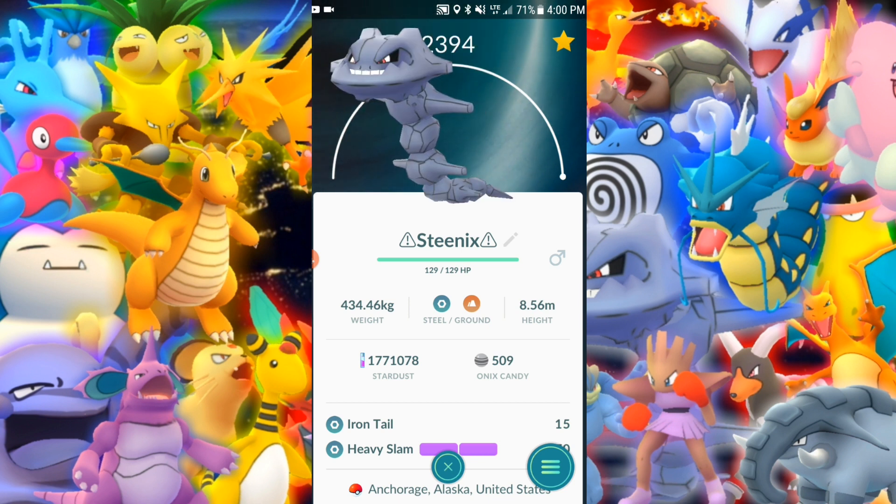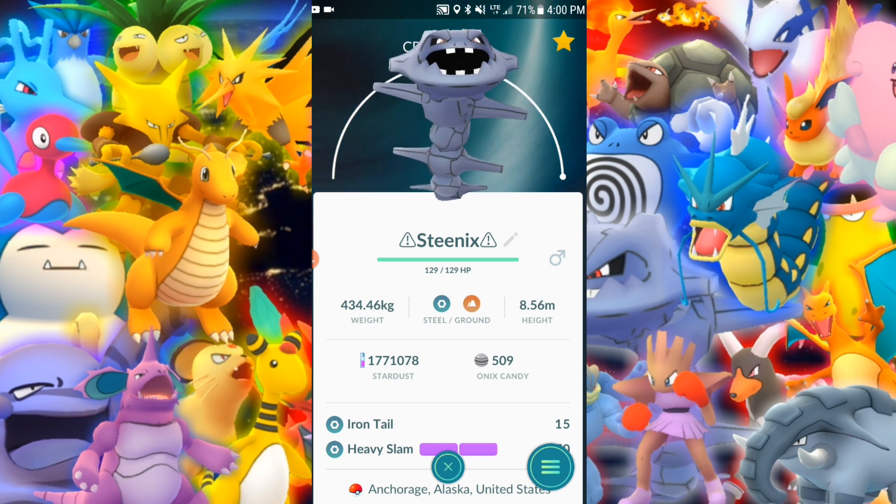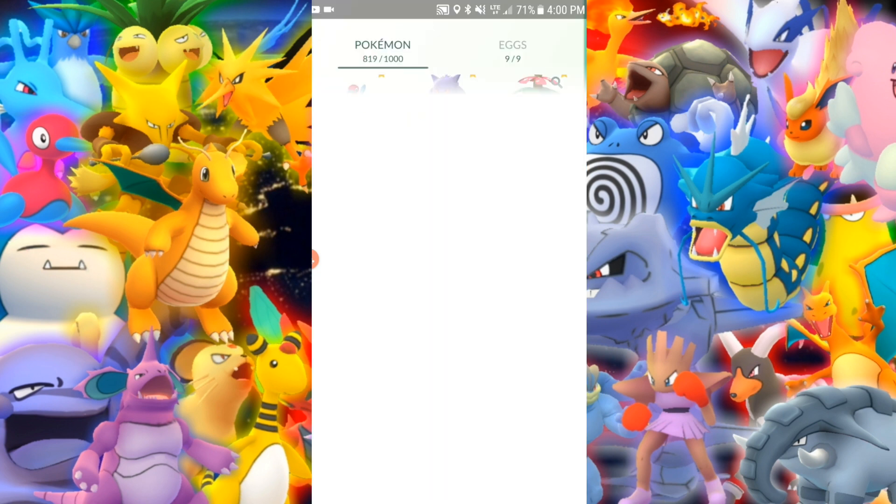Steelix — maxed out. Very good defender, can take quite a few hits. Unless it's getting hit by fire, and even then it could take pretty decent hits. I like this one — I like throwing it in a gym because it takes a minute to take it out, just like Blissey.